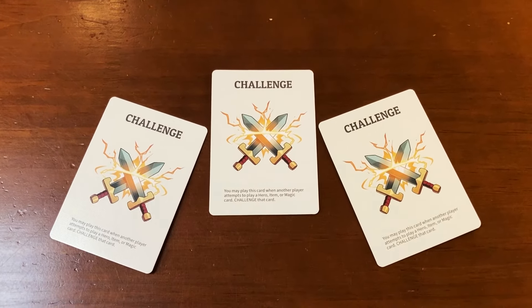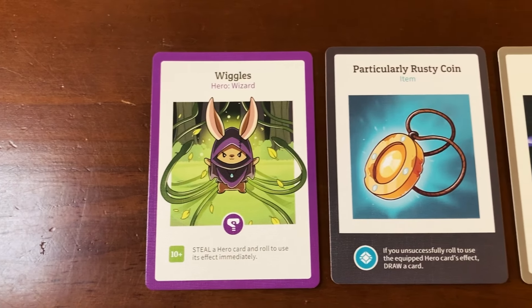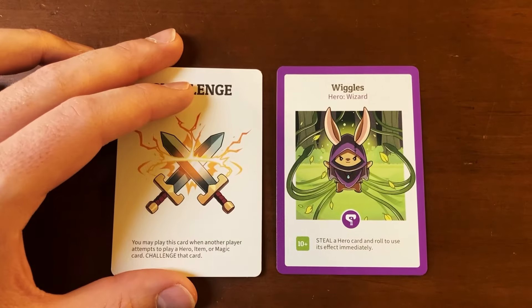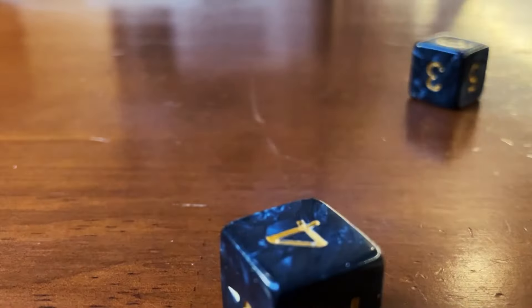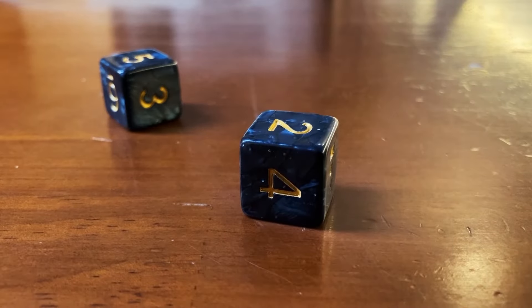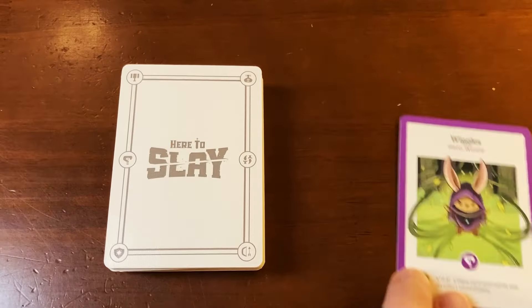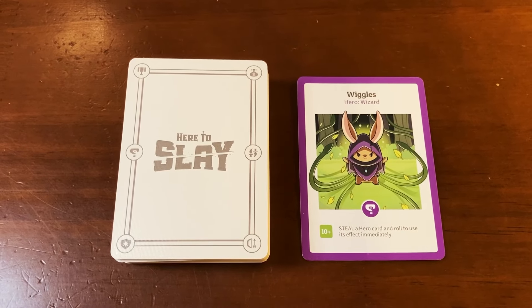Challenge cards can be used to thwart another player's actions. When an opponent attempts to play either a hero, item, or magic card, challenge their advances by playing this card. Both you and your opponent will take turns rolling the two dice. If your roll is equal to or higher than the other player's, you've successfully cancelled their action and they must put that card in the discard pile. If your opponent rolls a higher number, they continue on with their action.